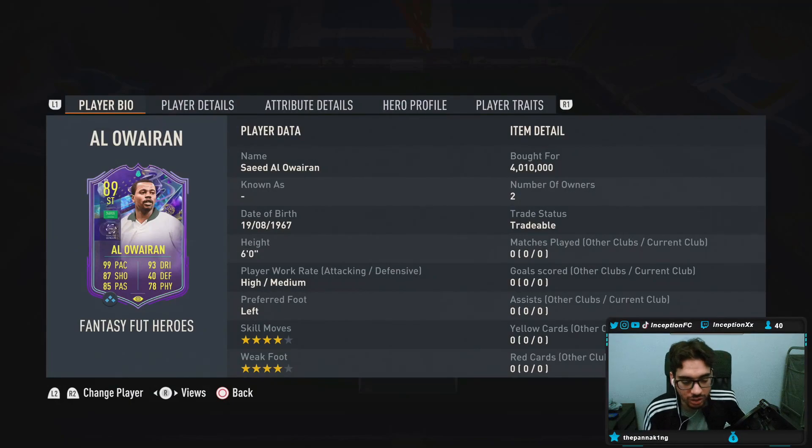Looking at Alwarrat — he's six foot tall, high/medium work rates, left-footed, four-star skills, four-star weak foot. Last time I reviewed the card he was in the CAM position and he was a beast. He's a rat because everybody uses him — him, Jerzinho, Mbappé — that's the whole team everybody uses nowadays. This card's going to have some plus ones as of right now.